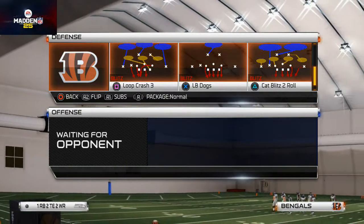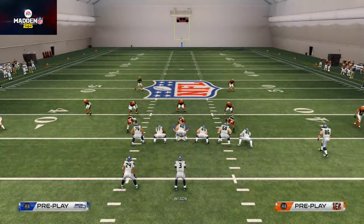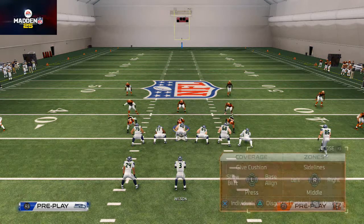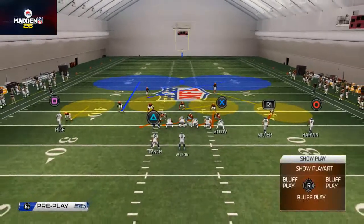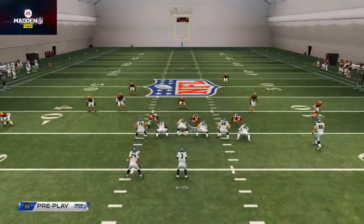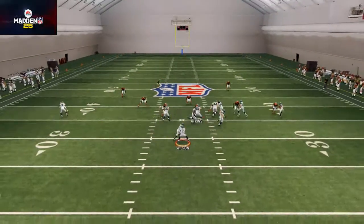Who would have thought a corner blitz would stop the run? Anyway, guys, Cat Blitz 2 Roll - here's what you're going to do. You're going to do the same exact setup: base align, shift your defensive line to the right. You do not crash your defensive line down on this play - you have to leave those blitz angles. Spread your linebackers globally, re-blitz your right-of-screen outside linebacker, and have fun running that buck sweep on me.